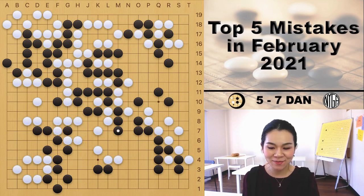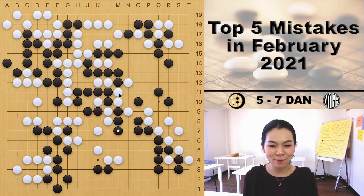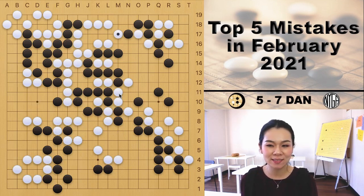The last mistake is played by a 6 dan player — which is the extension here. You might ask how this is a mistake, since it helped two stones connect and cut two white stones off. I suggest you pause for a few seconds and analyze the whole board to see if there's something going on. Time's up — let me show you what happened in this game first.